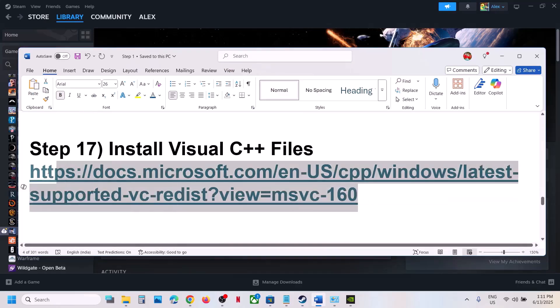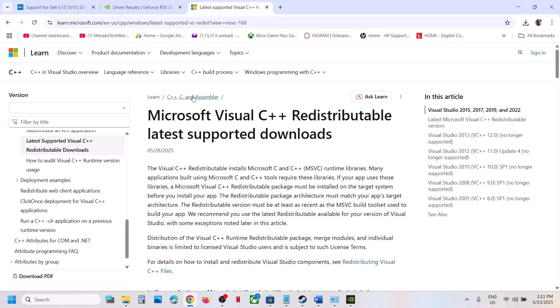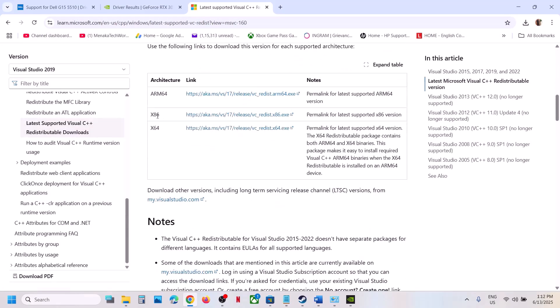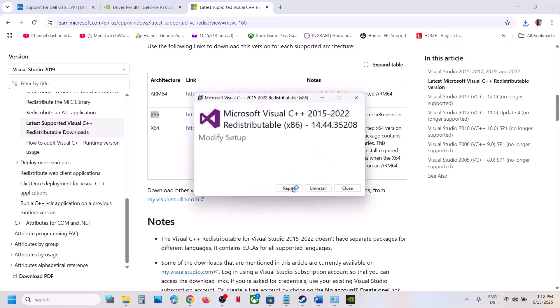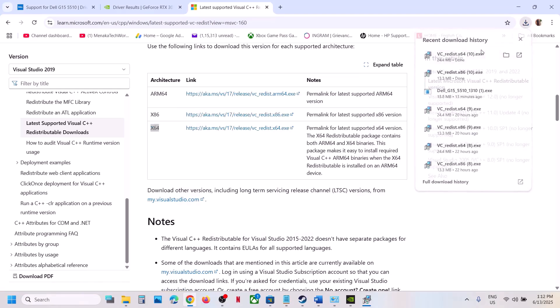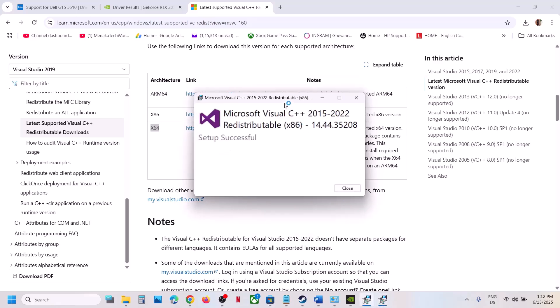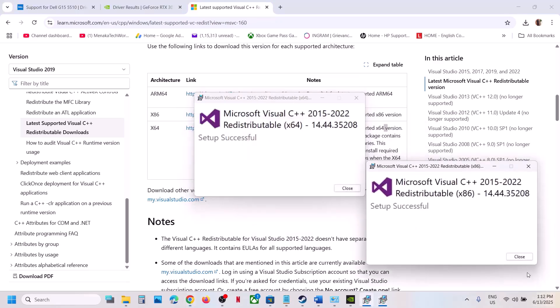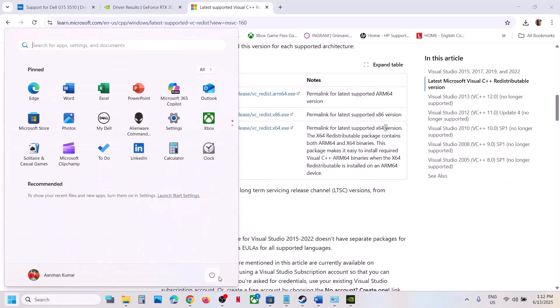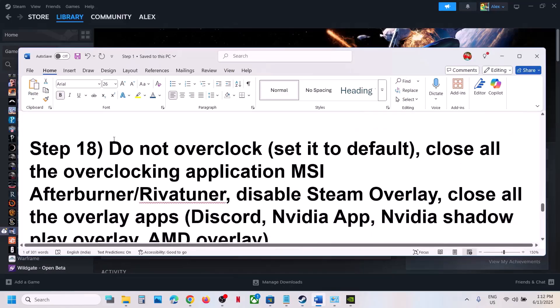If still not working, install the Visual C++ files. Copy the link provided in the video description and open it in your browser — it will take you to the Microsoft website. Download the x86 file, run the EXE, and if you see a Repair option click Repair; otherwise click Install. Then download the x64 file and do the same. Make sure both files are installed, restart your computer, and then launch the game.